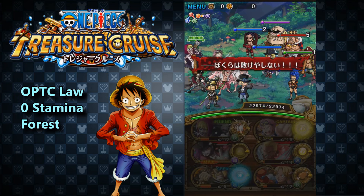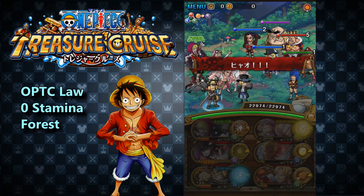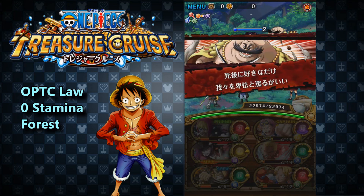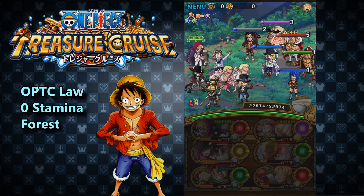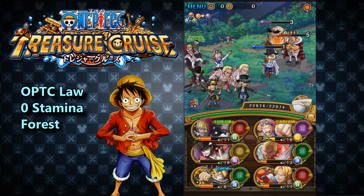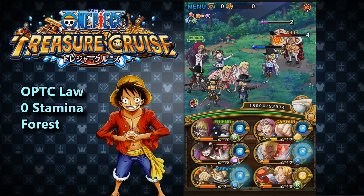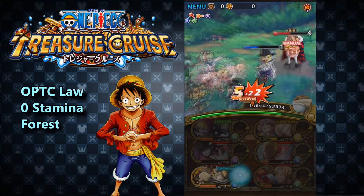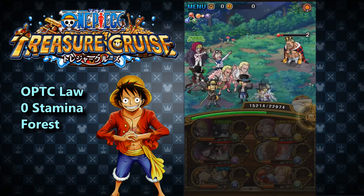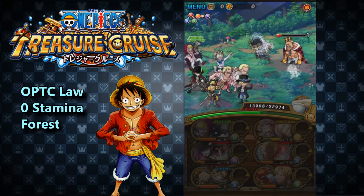Now we're on to Room 19. We use the Intok special to deal half of what we just did — considering we just dealt around a million damage to Law, that's a lot. Also keep in mind I'm using the Whitebeard Ship, and my Kobe isn't even maxed — he's around level 60. With Intok, we wiped out almost everyone. Then you have five turns to take out Elisabello and three turns to take out Da Gama. If you made it this far, you have about a 99% chance of clearing.